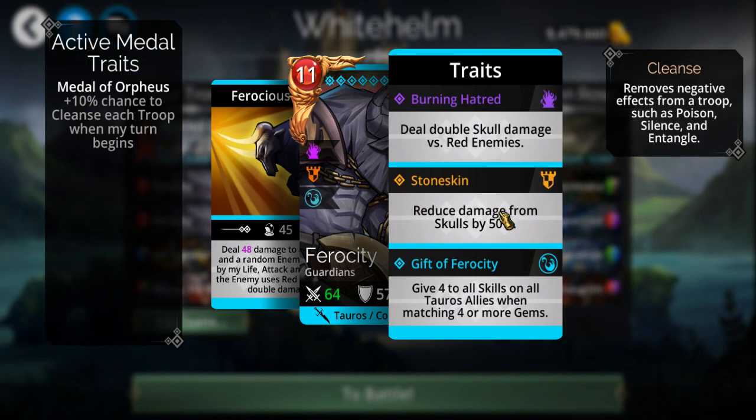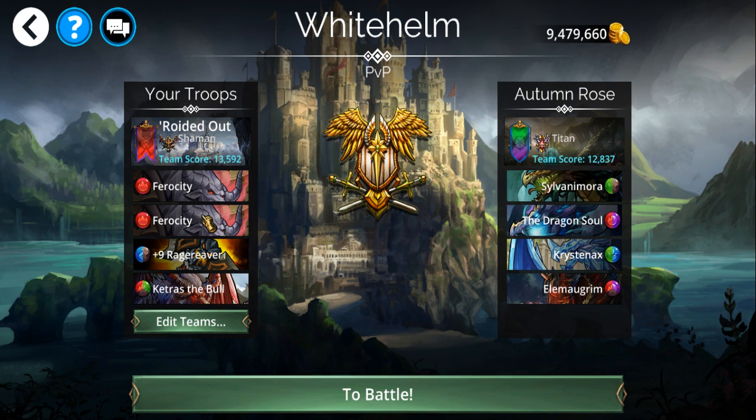I've had a few other teams that are like this. They're actually pretty tanky — skull damage reduction — and it increases all stats by four whenever you match four or more gems. I have two of them, so that means they're all going to be increased by eight.